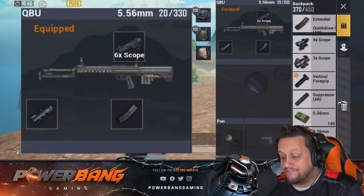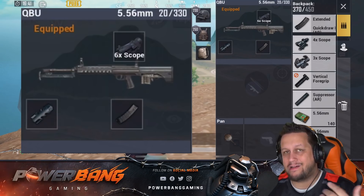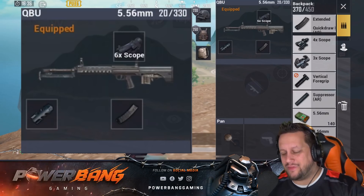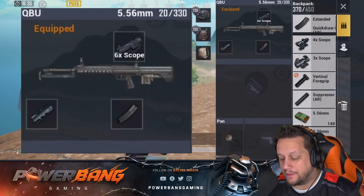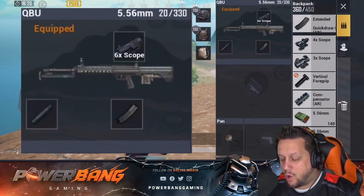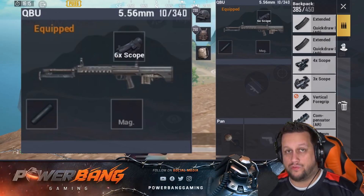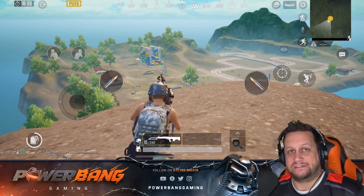Let's take a look at the QBU and the available equipment slots. You've got the scope — it does take any scope and any magnification, all the way up through 8x. It does take a muzzle as well: it will take a suppressor, a flash hider, and a compensator. It also has the traditional magazine slot. This weapon comes with 10 rounds for the default magazine, but with an extended mag it goes up to 20 rounds.